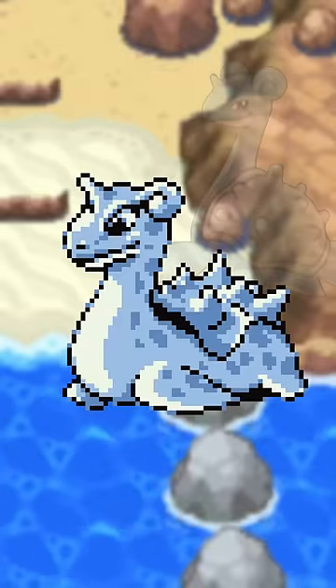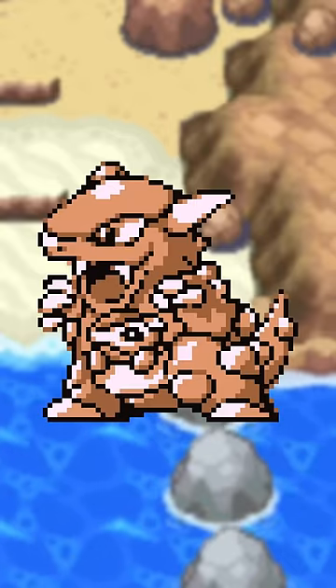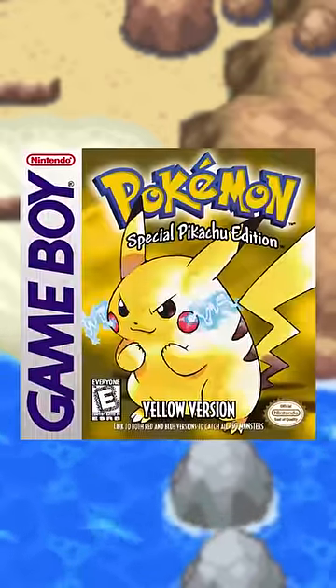Pokémon Red and Green sprites were made long before the Pokémon designs were finalized, so yeah, that answers this. And even Pokémon Blue had some pretty odd stuff, so jumping from stuff like this to stuff like this in Pokémon Yellow is still a sight to behold.